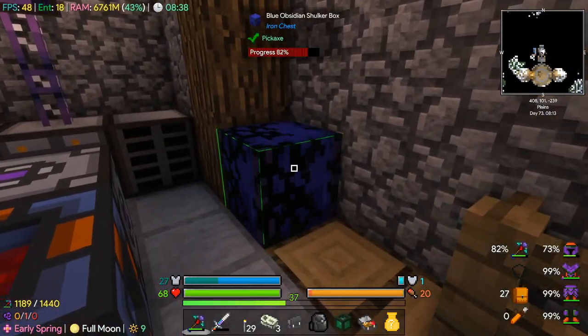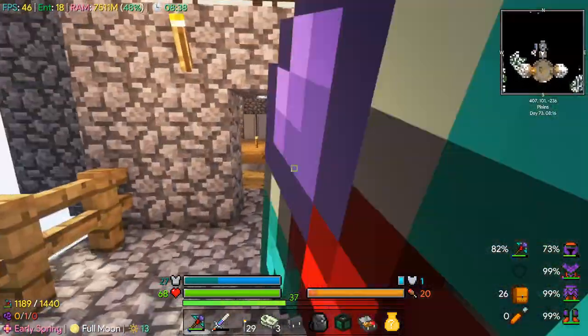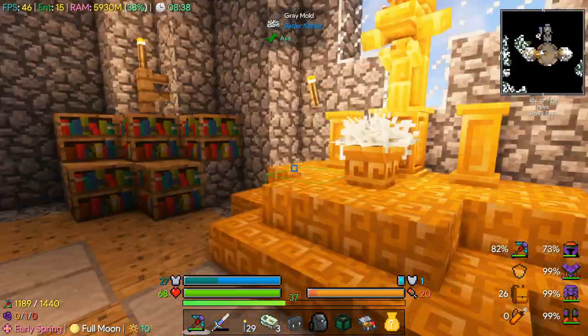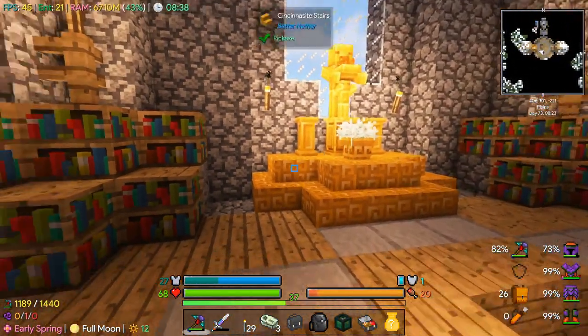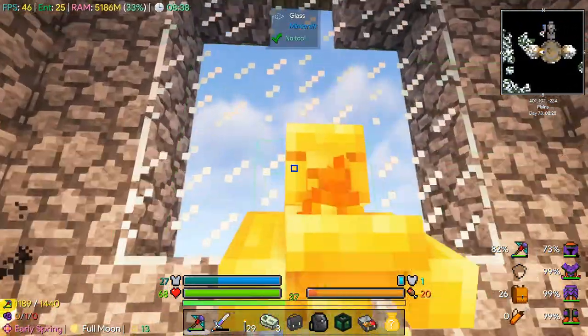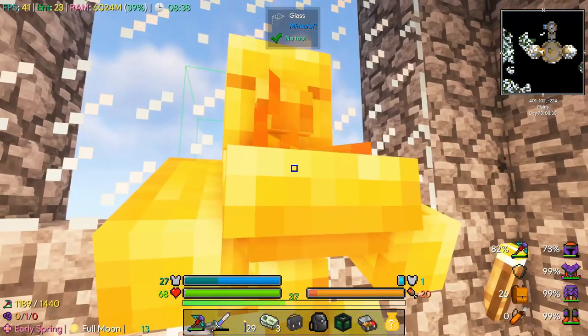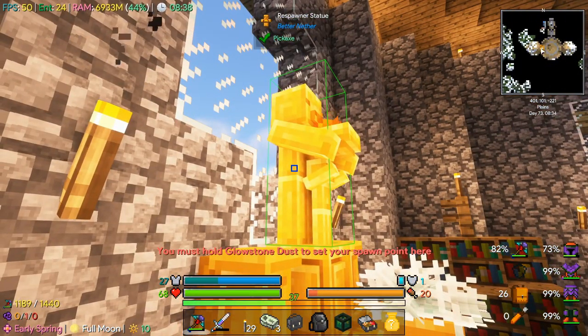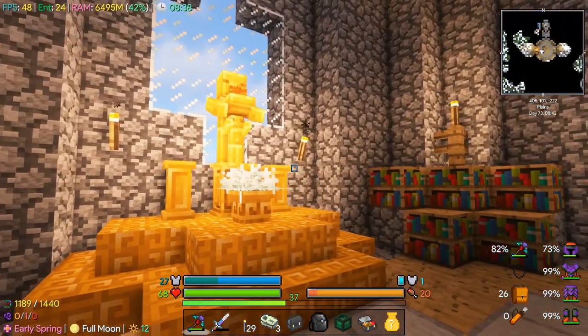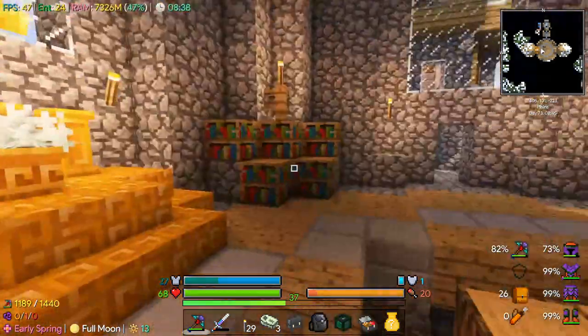Back at the base - just dropped off all of the stuff I mined. I also set up as decoration that golden pigment statue thing we found in the nether. And there's a respawner statue here - you must hold glowstone dust to set your spawn point here, so you can set a spawn point without having a bed. That's kind of cool.